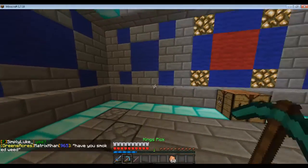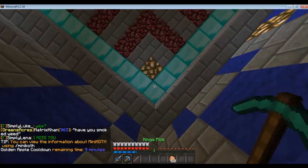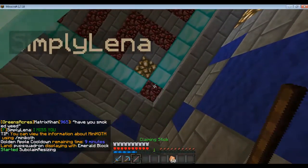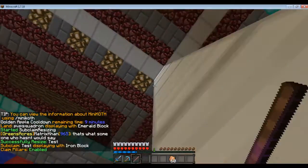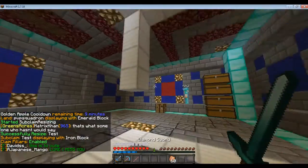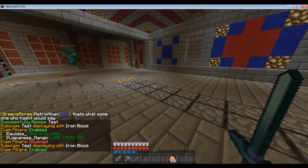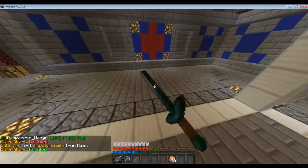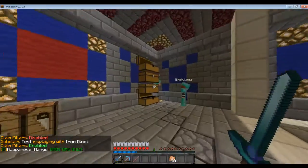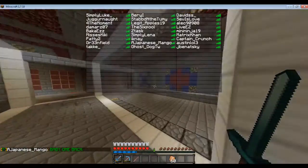To expand or shrink, take your claiming stick, go to one of the corners, and punch it again — it automatically shrinks it. This new iron block is the new subclaim boundary. This is completely public to the entire faction — as you can see, Patty and Lena are both opening these chests, and it was just claimed a minute ago.